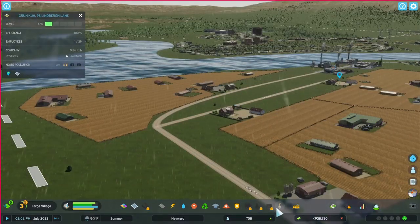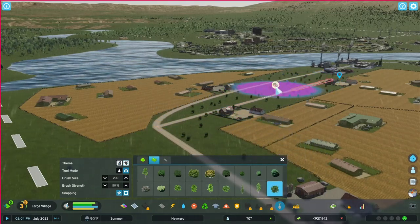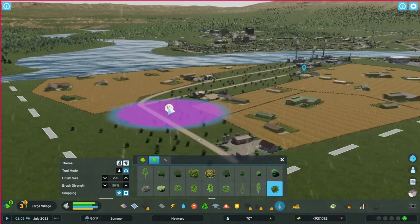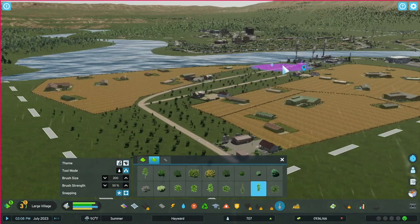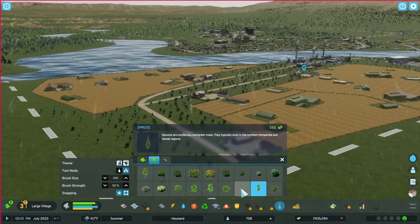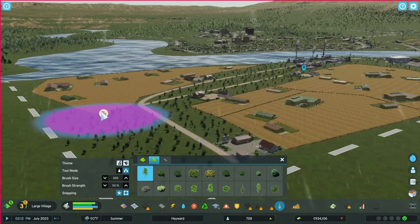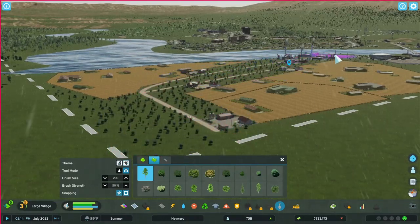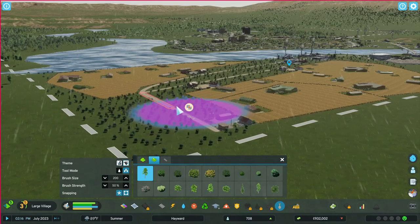Okay, then we're going to fill this whole rest of the other area with trees — nice big oaks to cut down on pollution. And then birch trees, hopefully white birch. Spruce, and then lots of pines — Christmas tree pines. My community needs lots of trees.